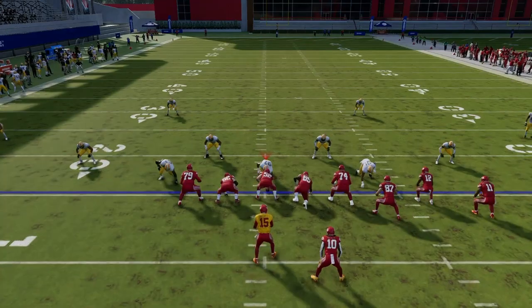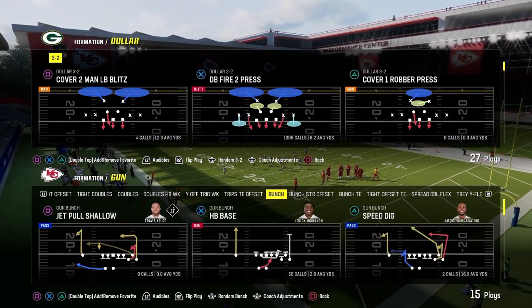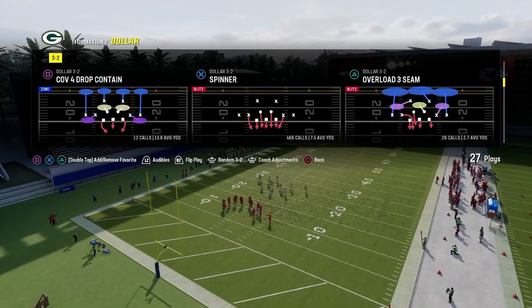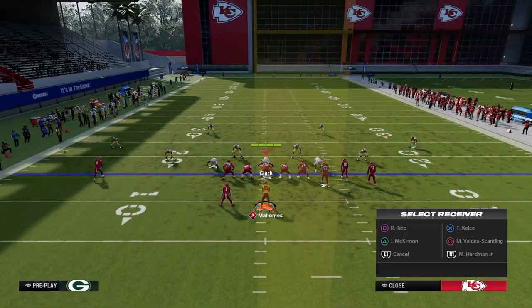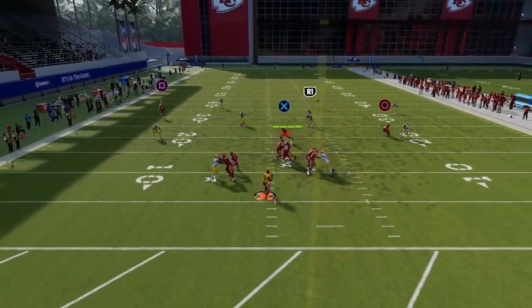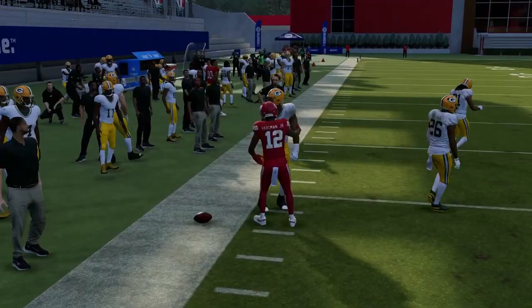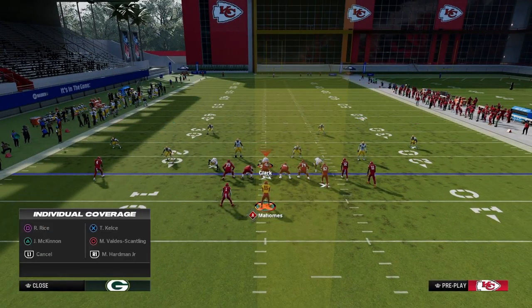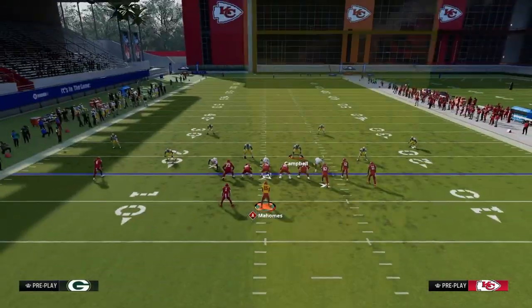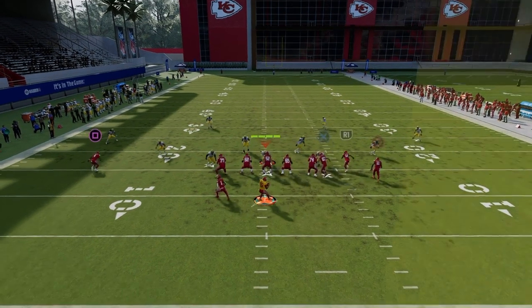Now applying the cross concept to other formations. Out of Smash Return: put the slot receiver on a post, drag the tight end, streak the solo, and block the running back. We attack the left flat with the tight end, the left intermediate and middle with the post, and the check-down with the return route. It's exactly the same: if the user leaves the middle of the field, throw the crossing route before it reaches the cloud.